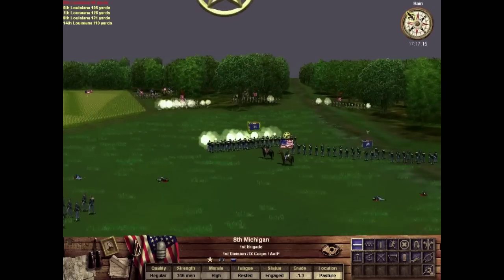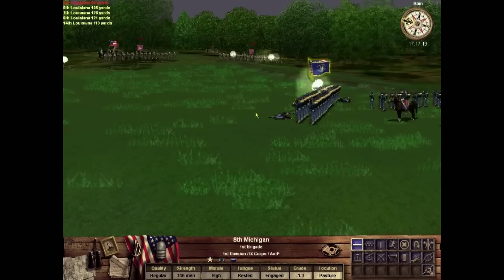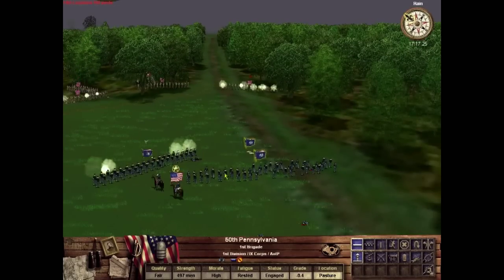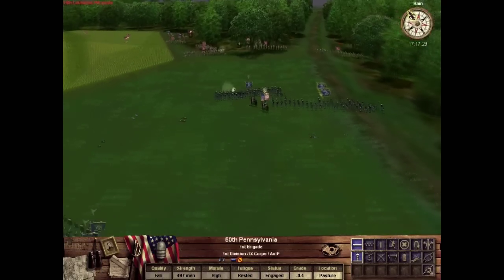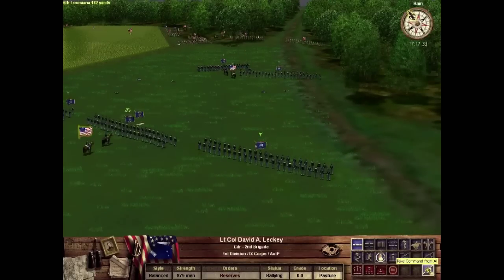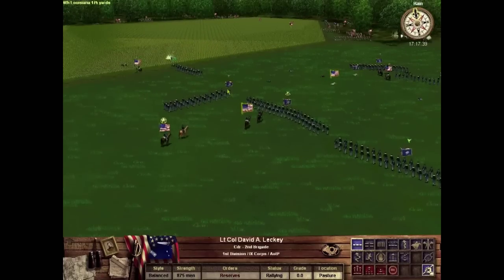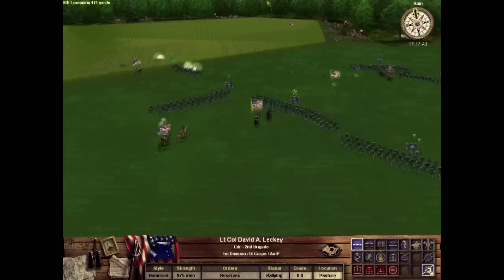One of the big things with Civil War tactics: your goal was always to turn your enemy out of their position, always to come in on their side. Everyone's in long lines firing at each other, so if you can fire at the enemy when only a small portion of them can fire back, you're going to have a huge advantage. Coming in on the flank is the most effective way to deal much greater damage than you yourself take.